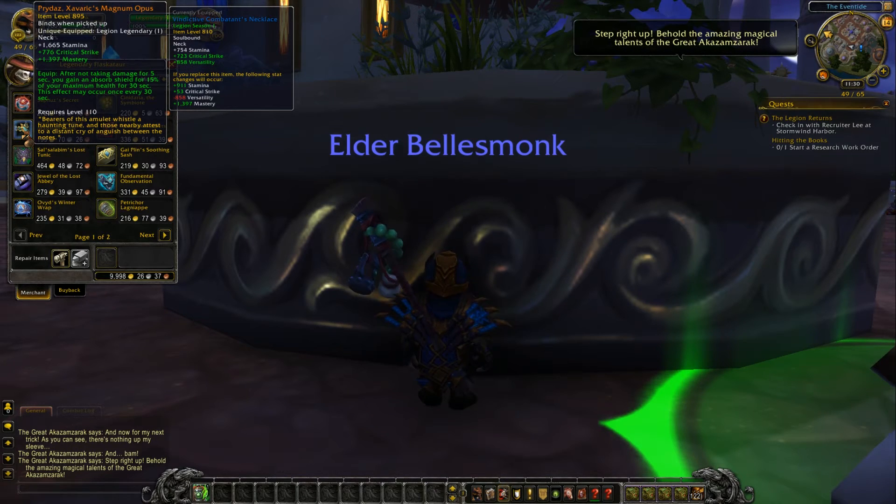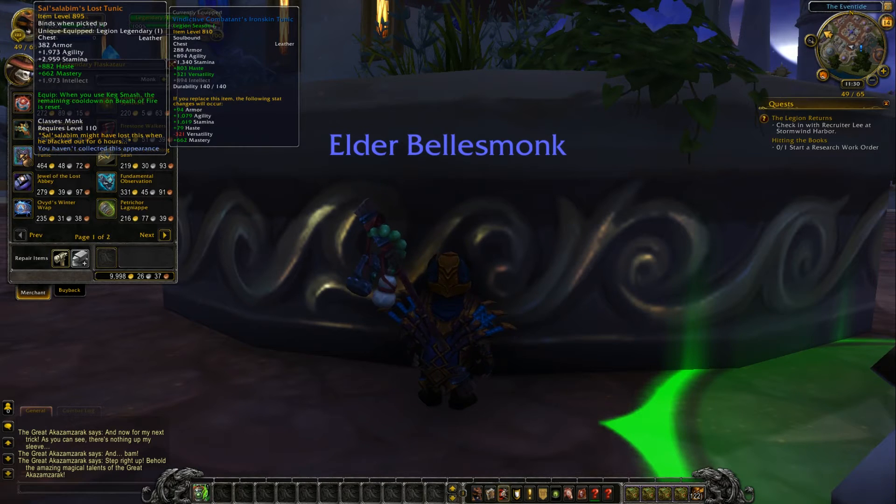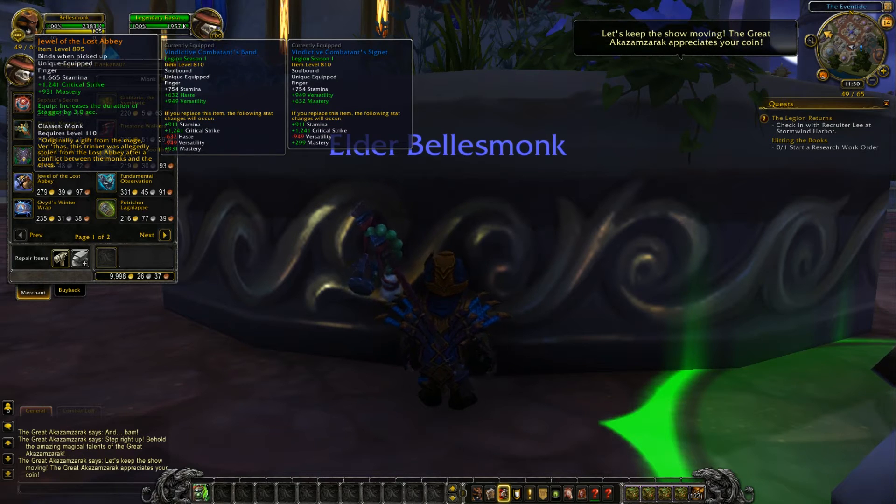After not taking damage for five seconds, you gain an absorb shield for 15% of your maximum health for 30 seconds. This effect may occur once every 30 seconds. You also have a really nice chest piece here — this is haste and mastery, or intellect depending on your spec. When you use Keg Smash, the remaining cooldown on Breath of Fire is reset.